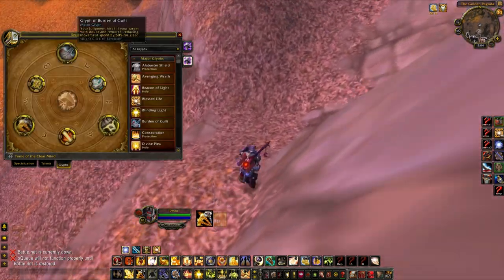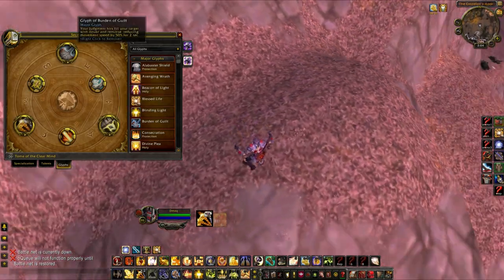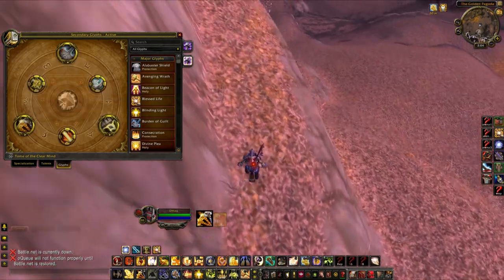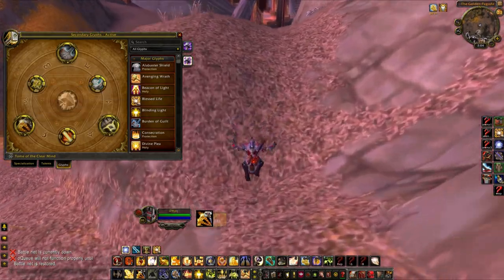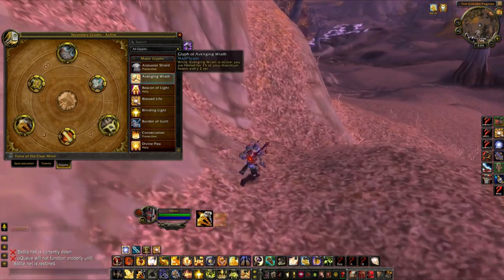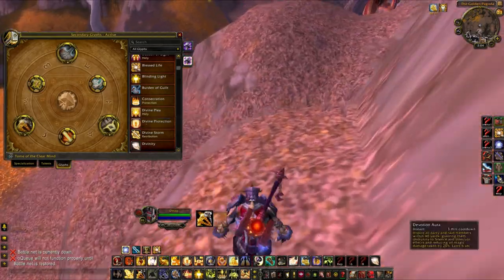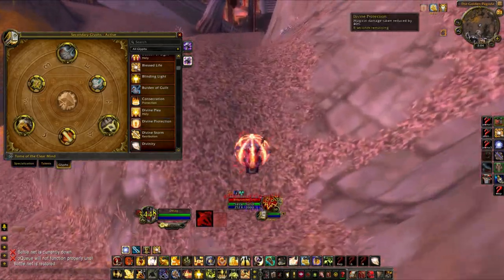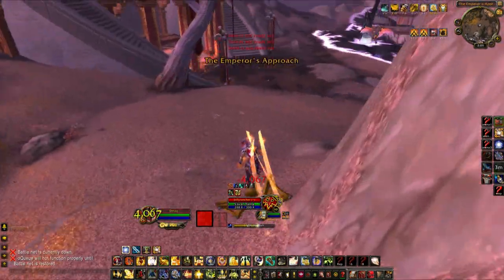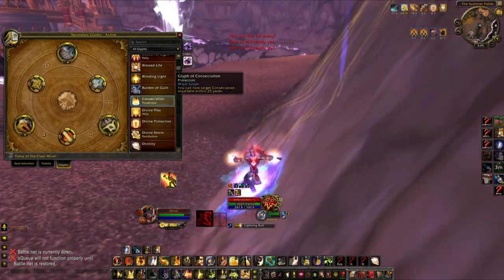For glyphs, the two main ones you really need are Glyph of Templar's Verdict and Glyph of Burden of Guilt. The third glyph I change depending on the composition I'm facing — Glyph of Blinding Light or Double Jeopardy is what I usually run unless I'm facing a melee team, in which case I go Divine Protection so my Divine Protection ability also reduces physical damage.